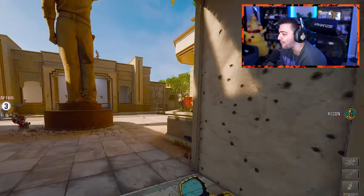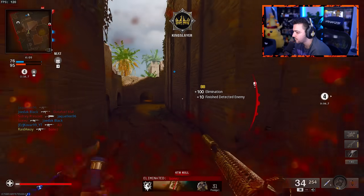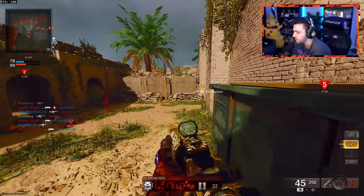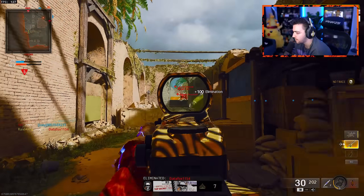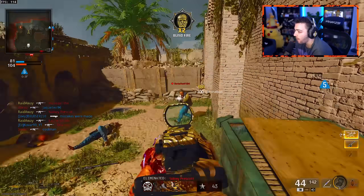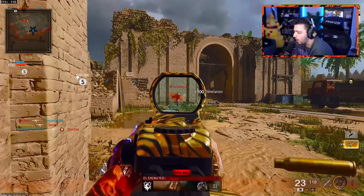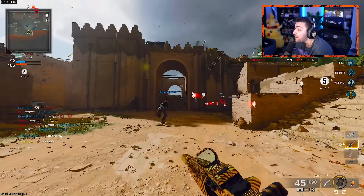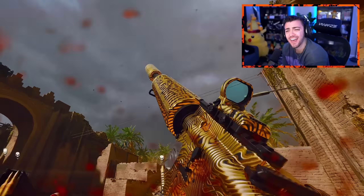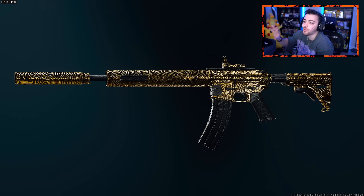I just feel like everyone's grinding camos right now. We just popped off with the freaking Mystic Gold — this camo is beautiful. I gotta get this camo on more weapons. So this right here is the gold camo from multiplayer, obviously. And then this is Mystic Gold. Not gonna lie, Mystic Gold just has a little bit more oomph to it, but I don't hate the gold camo from multiplayer.